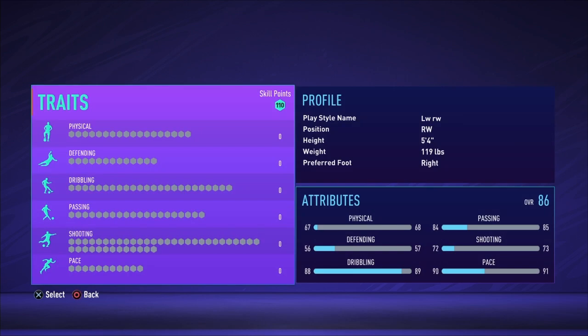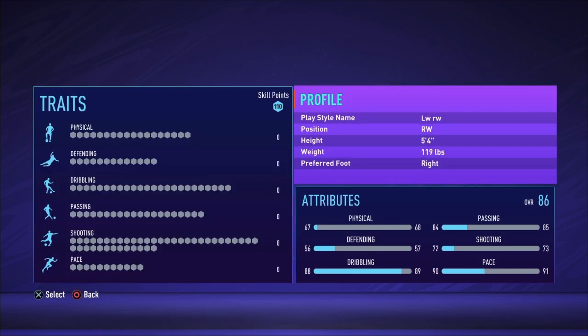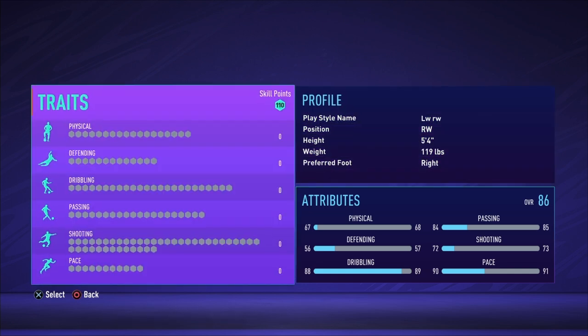Now let's get into this build. For this glitch, we're going to start from whatever position your player is at and switch to right wing. Make sure right wing is selected before you add any traits. We're going with the 5'4" 119 body type because we want to get the most out of it — speed, passing, dribbling, and all that.